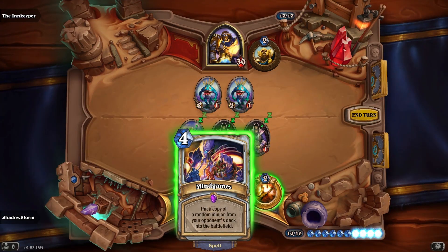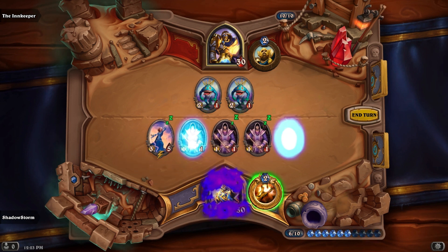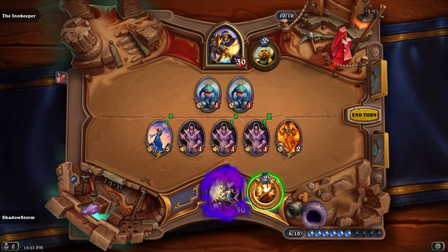Let's take a look at that new rule in action. Once again, our player casts Mind Games. Violet Teacher triggers, spawning a 1-1, and then Mind Games' ability activates, pulling Wild Pyromancer into the battlefield. However, this time, Wild Pyromancer does not trigger because he wasn't on the board when Mind Games was cast.